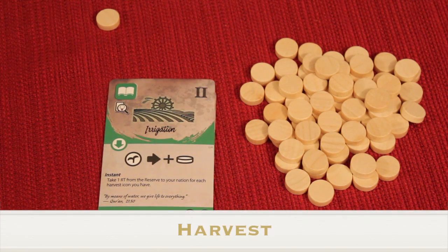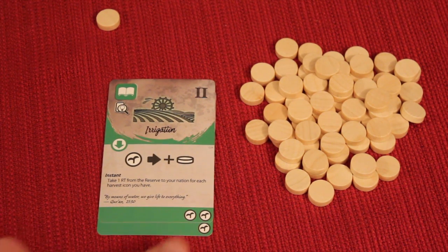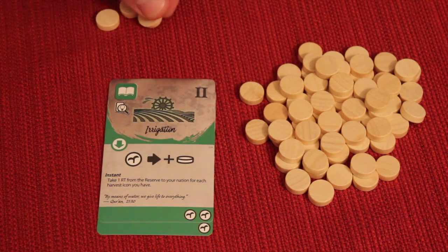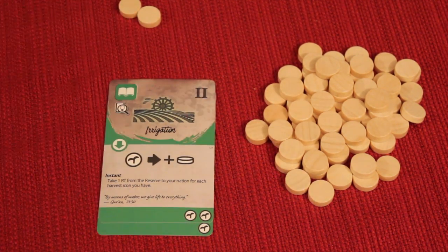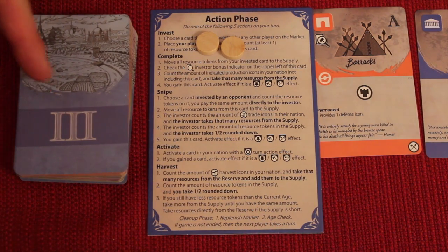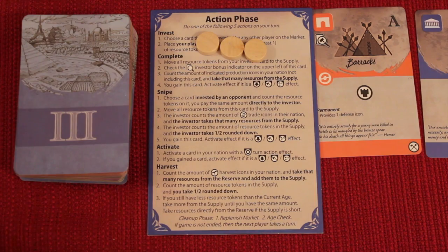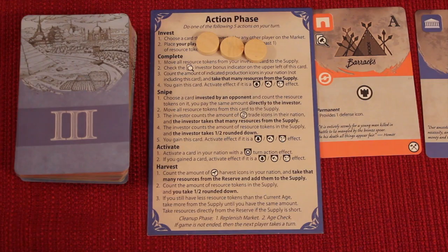The last action is the harvest action. Count all the harvest icons in your nation, then take that many tokens from the reserve and put them in the supply. Then take half of the total tokens in the supply, rounded down, and add them to your nation. Also, if you have fewer total tokens in your nation than the current age, you get topped up to that amount. So you can always have at least as many tokens as the age you're currently in.